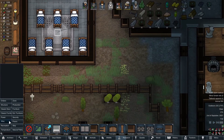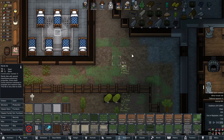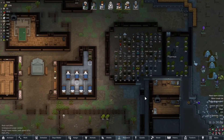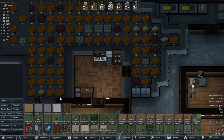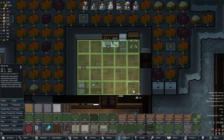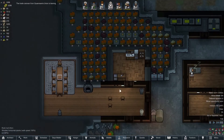We've got sterile materials — I forgot all about that. Where's sterile tile? It takes steel and silver — it's a lot of silver. We're trying to save up our silver anyway. I would probably do the kitchen first to be honest, so we don't keep getting food poisoning — I don't think it's a huge deal for us, but it does happen.